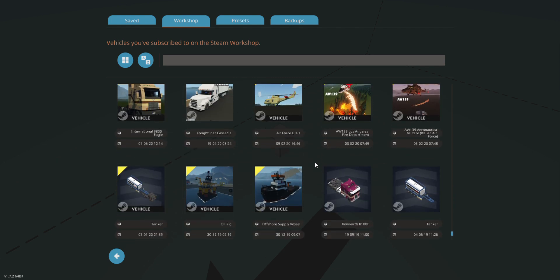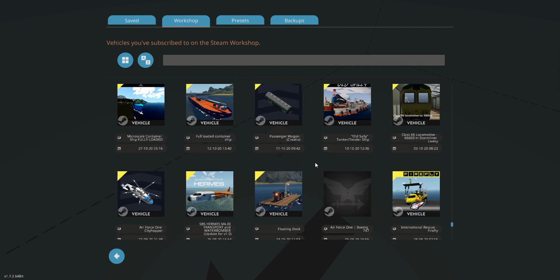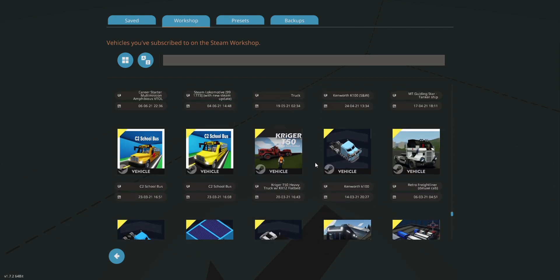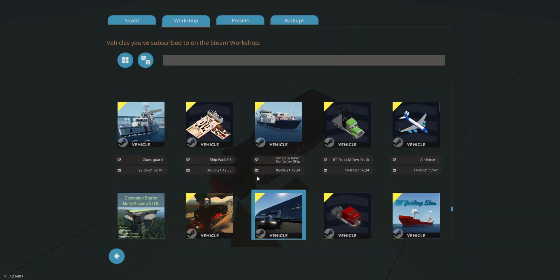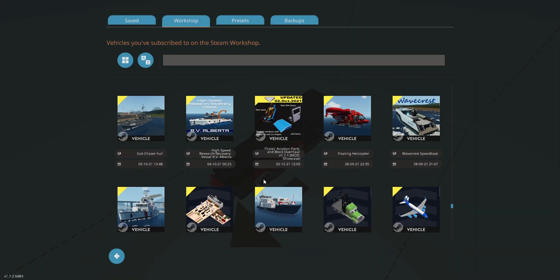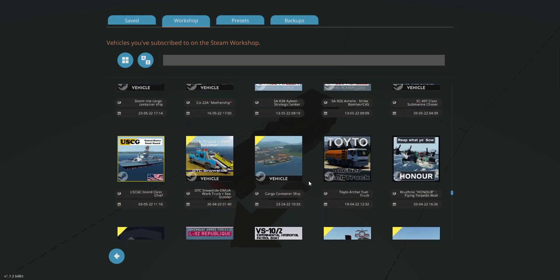Let's search for some trains. Maybe I need to get a steam train or diesel train — probably a diesel train. I want to do some cargo trains with some loading and unloading, you know.